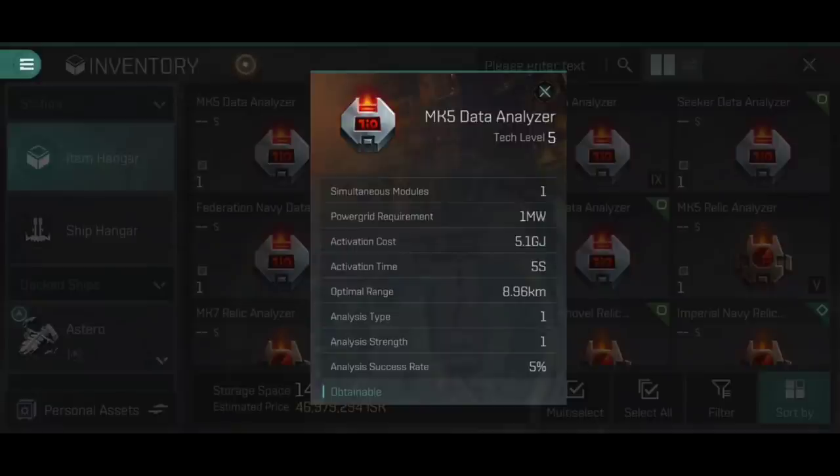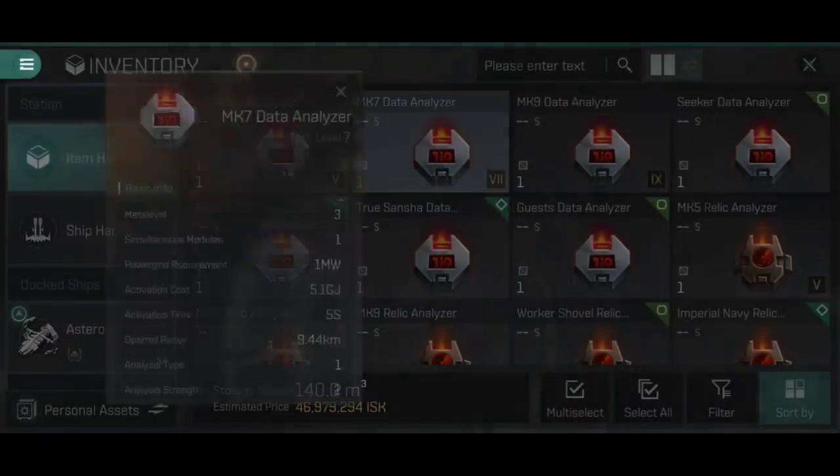The analysis strength corresponds to how many different types of data container this can open. Data containers come in four levels of difficulty: level 1 is a data shard, level 2 is a comm tower, level 3 is a mainframe, and level 4 is a data bank. You need sufficient strength on your module to hack into them. This Mark V data analyzer is only analysis strength 1, meaning it can only hack into data shards. It also has an analysis success rate of 5% per cycle — you can increase this with skills.